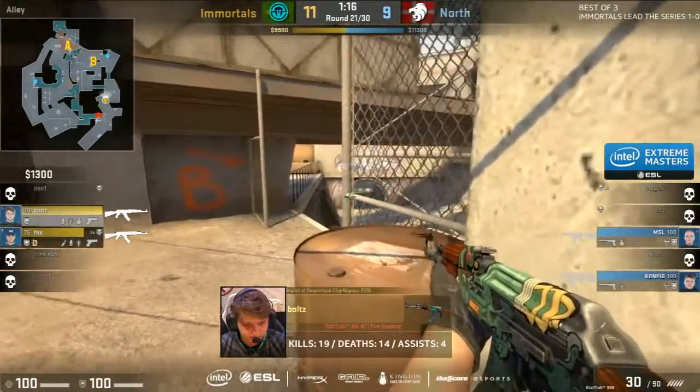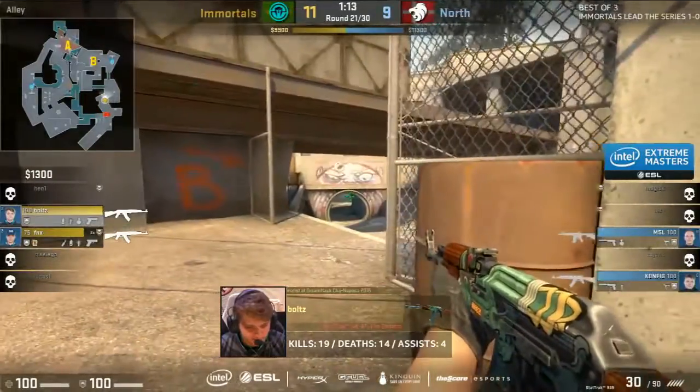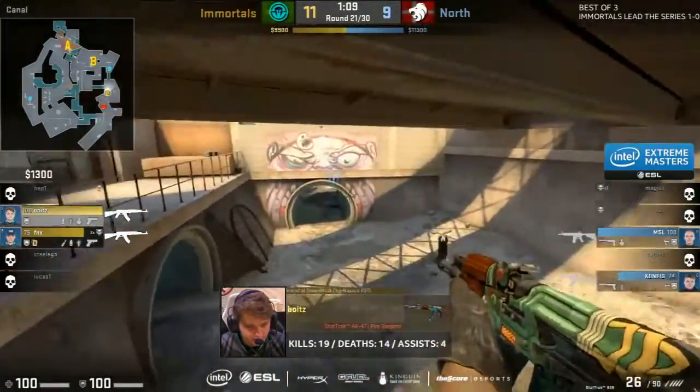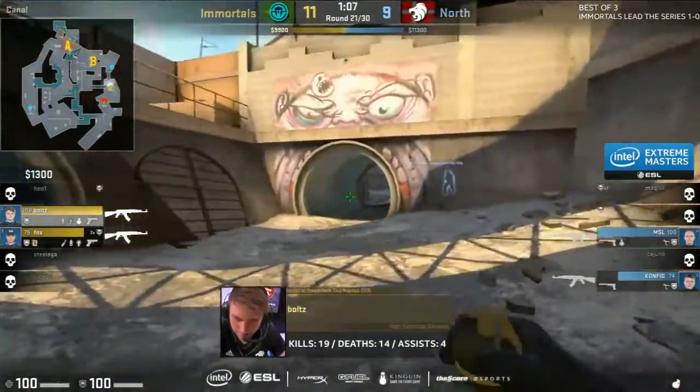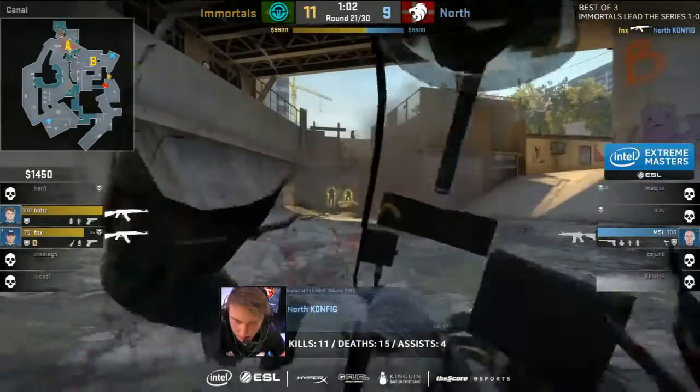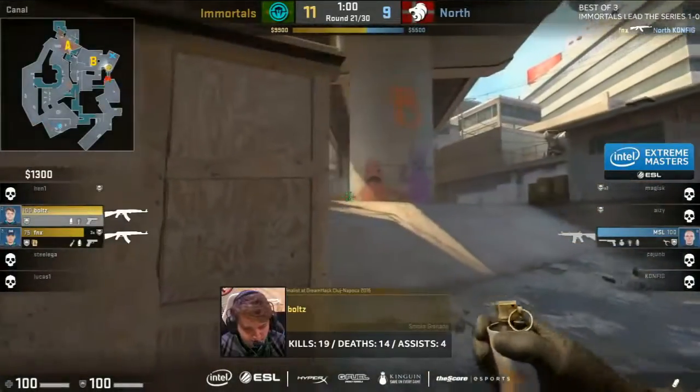But it is going to be the two on two. Problems for the CTs now — one HE grenade remaining. Immortals have two smokes, two flashbangs, and a Molotov to work with. This certainly favors the Ts. Now they've spotted Config as well — he's isolated. Has to use that one flash and hope it works out for him. Gonna have to be challenging now. Can he find a frag? He cannot. Two versus one, and FNX takes him down.